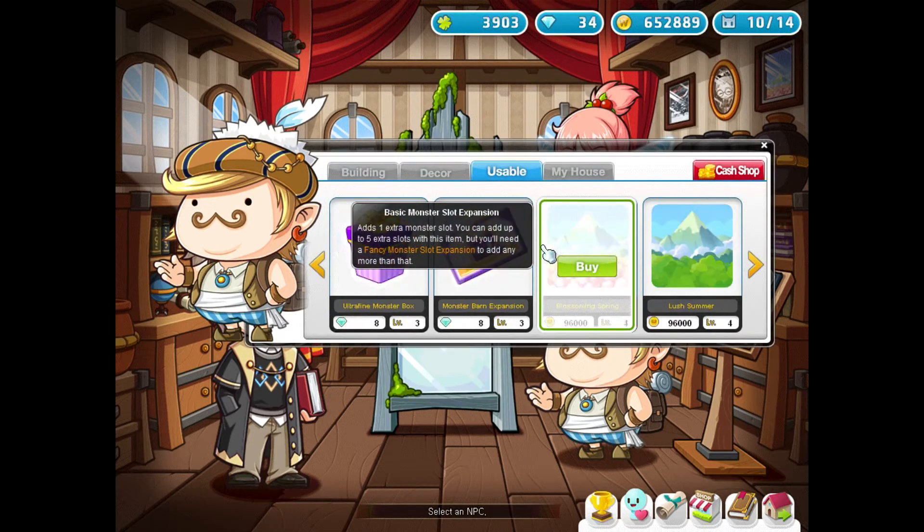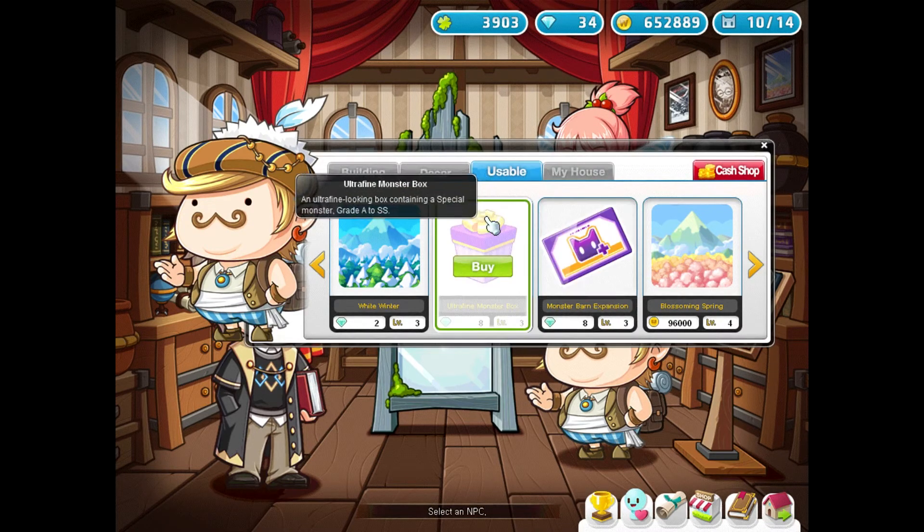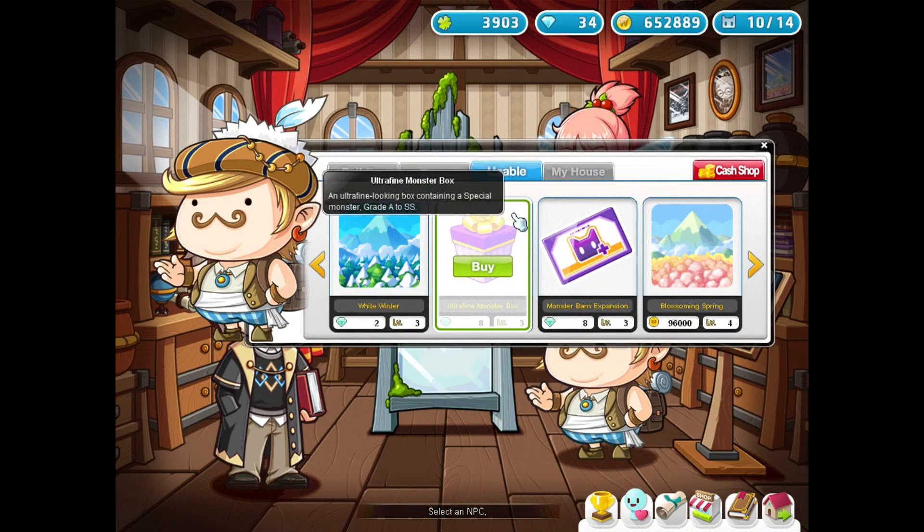You can choose to expand your monster barn, but the monsters stored there can't contribute their benefits — it's just a placeholder. Instead, another option is to use monster boxes to get special monsters. You are guaranteed to get special monsters between grade A and SS. These boxes are sometimes in the special shop as well, same as buildings and aesthetics, so look out for your special shop where you can buy them with Wara. Once you've bought everything else, focus on getting good monsters with your remaining gems.